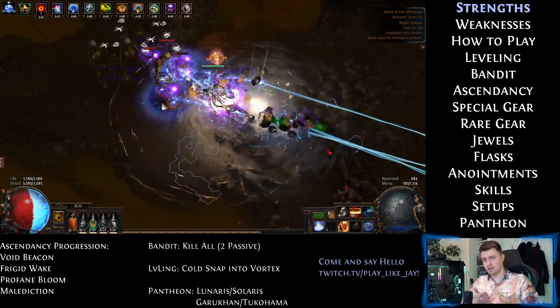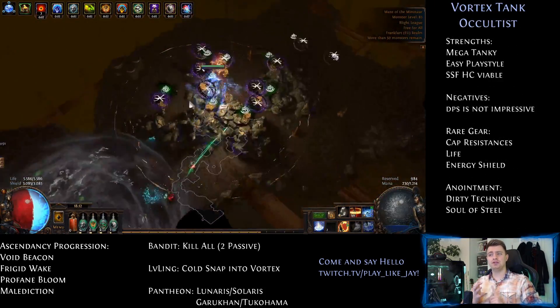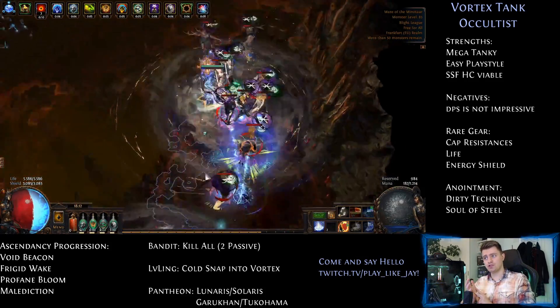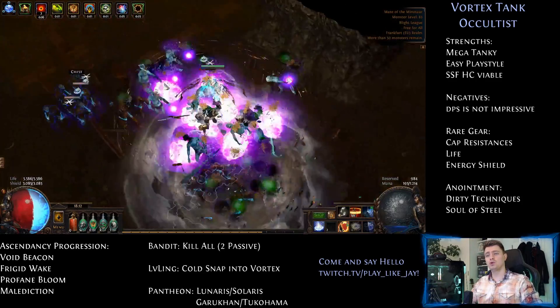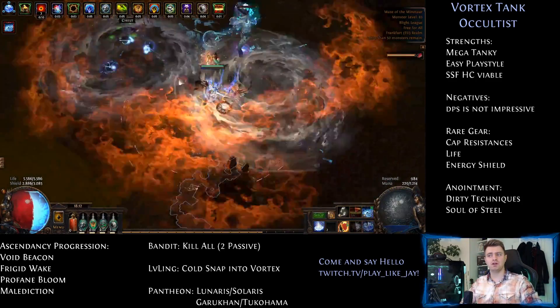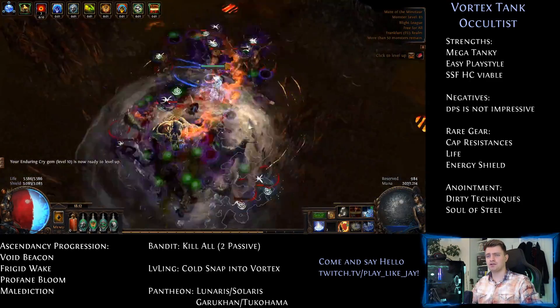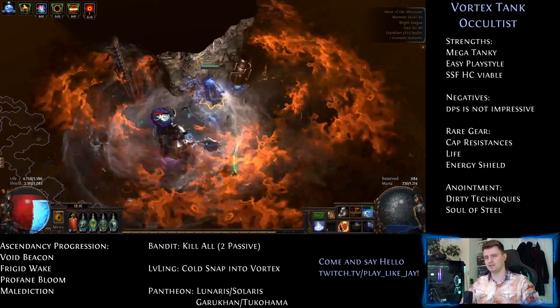The combination of life, energy shield, double defensive curse, a defensive aura, purely defensive flasks, huge chills, a shield as offhand, endurance charges, fortify, and the fact that you can move while your Vortex kills stuff make this build a monster when it comes to survivability and bossing. It doesn't rely on any uniques and thus is perfect if you want to play the Hardcore Solo's Self-Found community event.